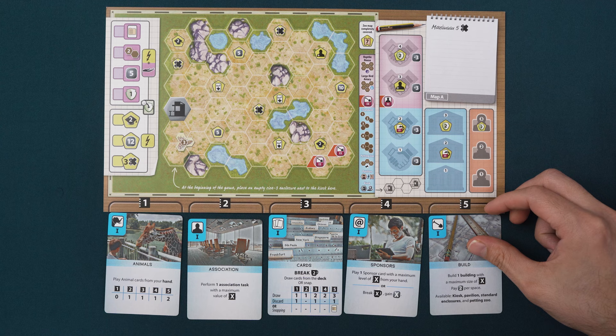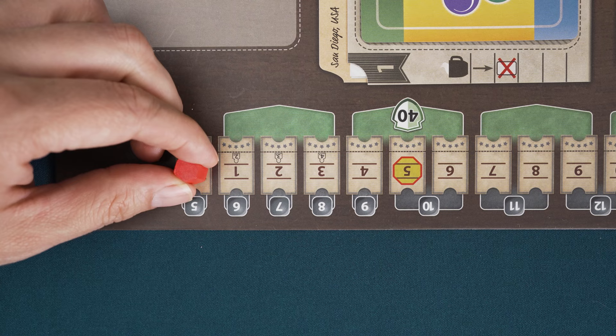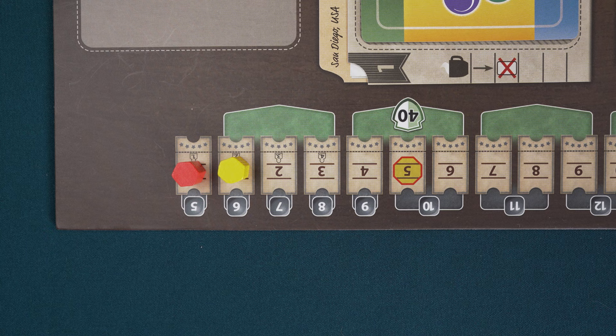Place one counter on the zero space of the conservation track, represented by the green spaces with the shield symbol. Place another counter on the one space of the reputation track in the center of the board. And place the last counter on the appeal track, symbolized by the ticket symbol. The first player in turn order places their counter on the zero space and the next player on the one space. If you are playing with three or four players, they will place their counter on the next available spaces, two and three, in turn order.